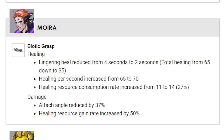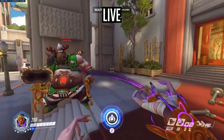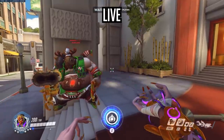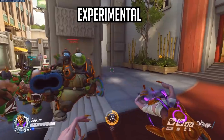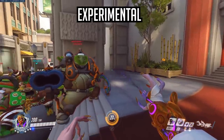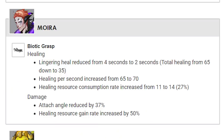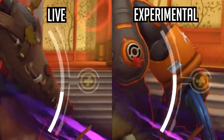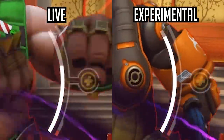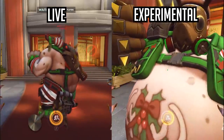Moira's biotic grasp damage attach angle has been reduced by 37%. And the healing resource gain rate has been increased by 50%.